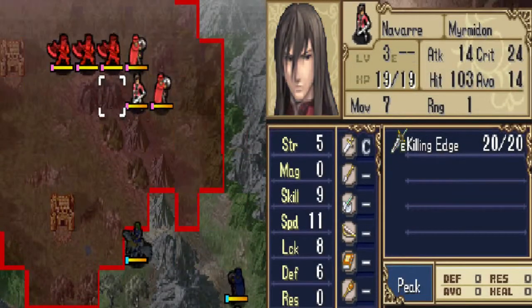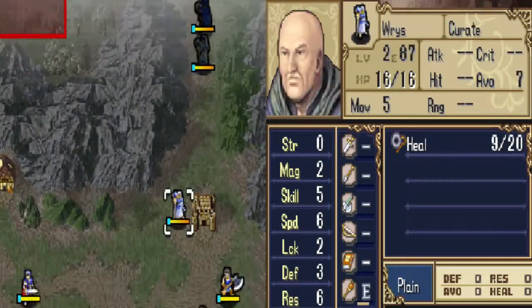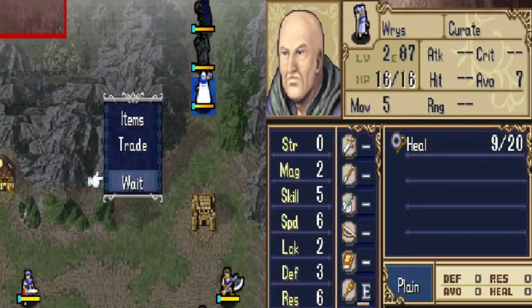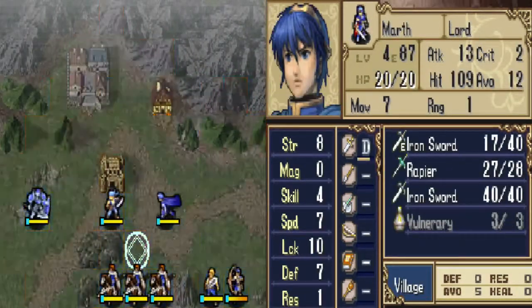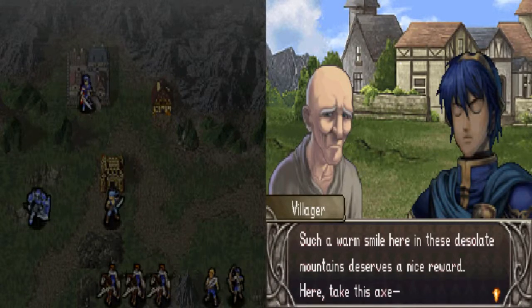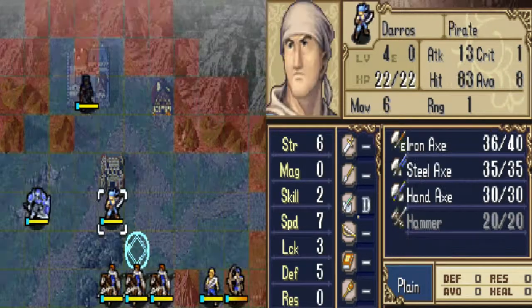Yep, that was actually the same level up she got in the fail run that I did. So let's get Reese up here to trade Lena a heal staff. And now that useless cleric is gone.